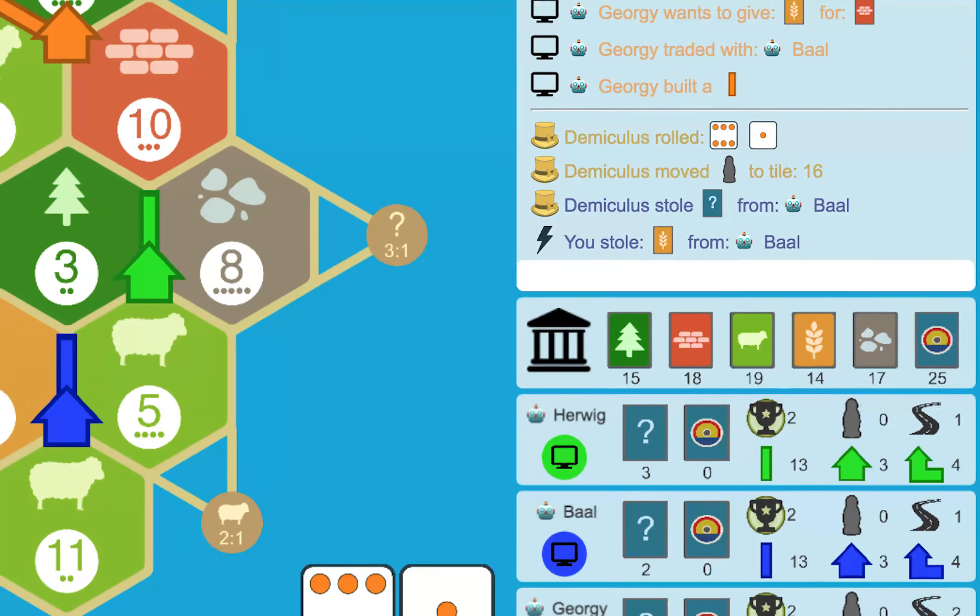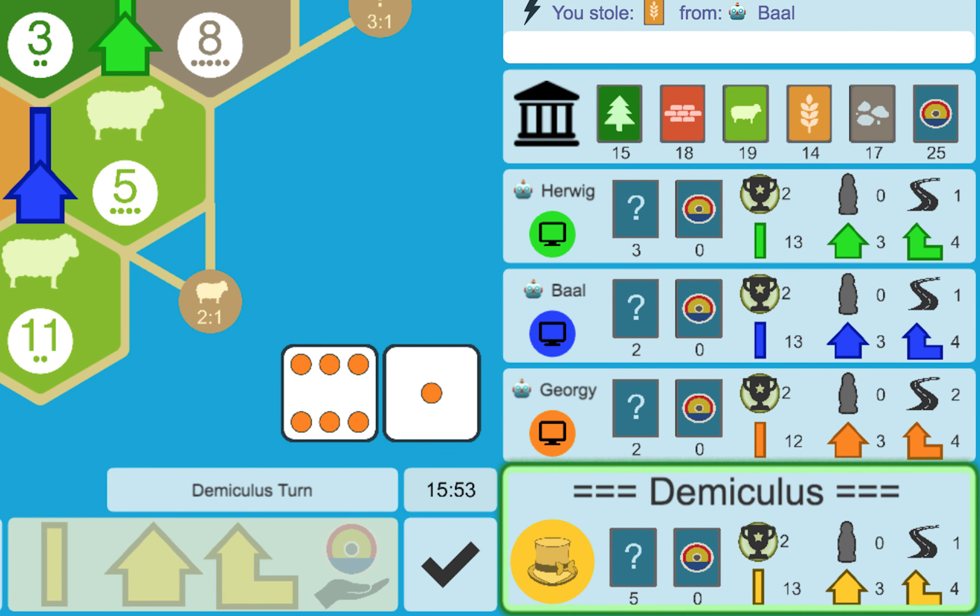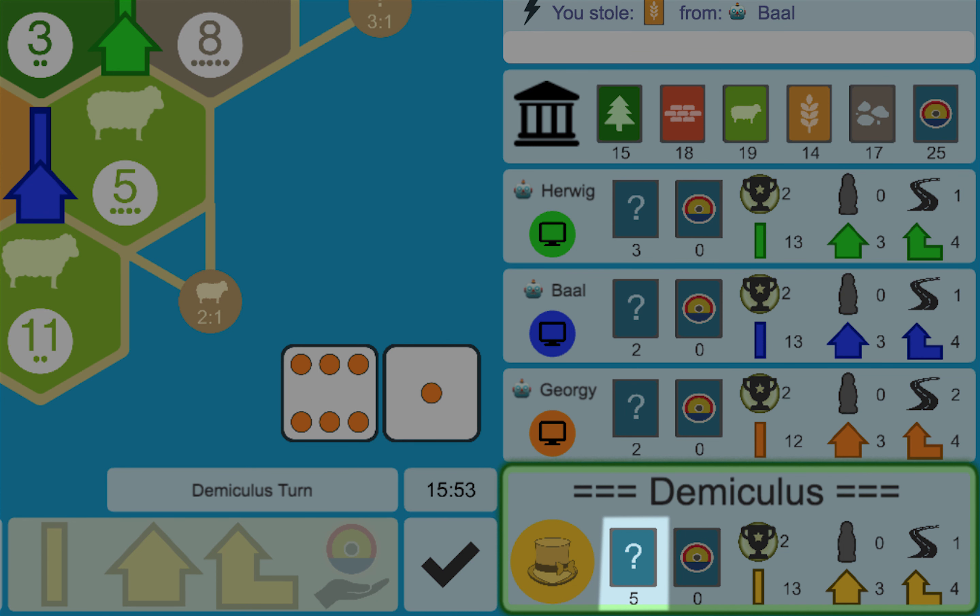The bank has 5 different resource cards and a stack of development cards. Your profile shows your total resource cards, development cards, victory points, and your total road, settlement, and city pieces.